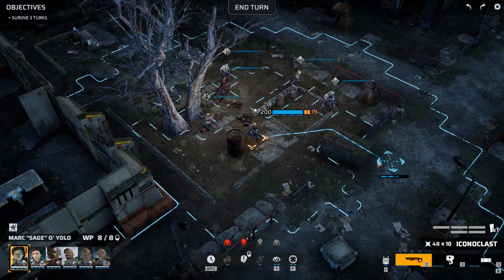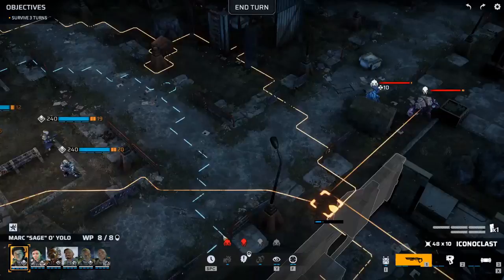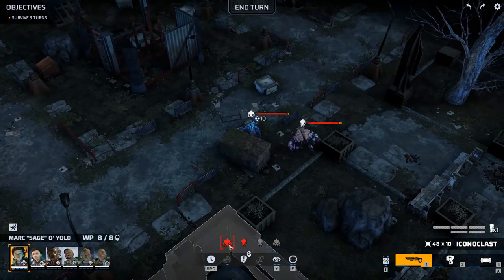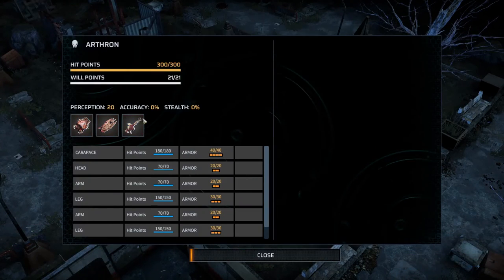Welcome back to Phoenix Point folks. At the end of the last episode we were ambushed, and that is the mission we're doing now. We have immediate sight of four enemies: a Triton, a nasty nasty Arthron — but we do 10% extra damage to them now. Look at the hit points though: 300.